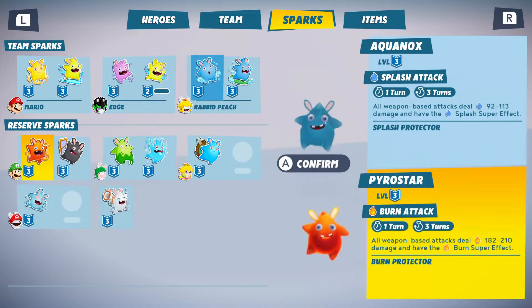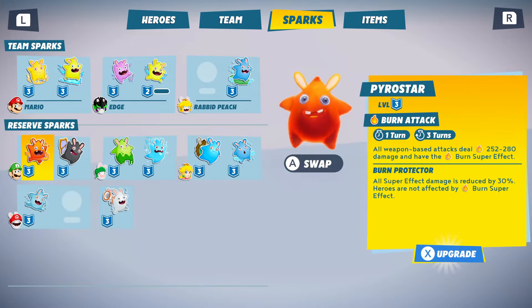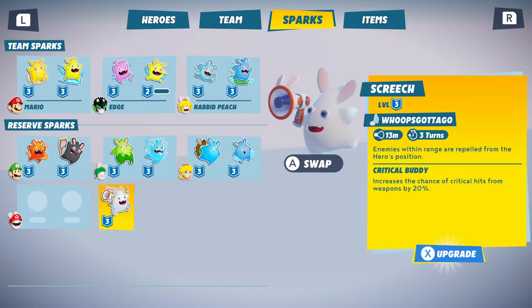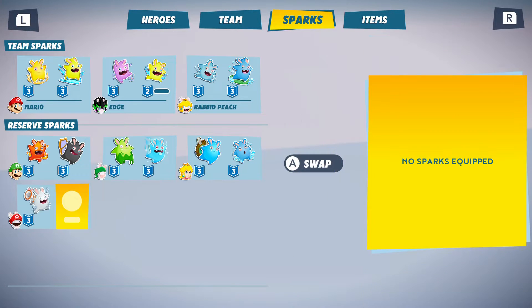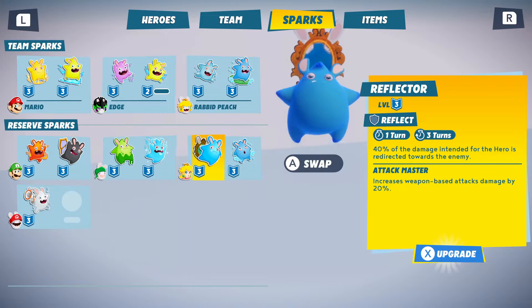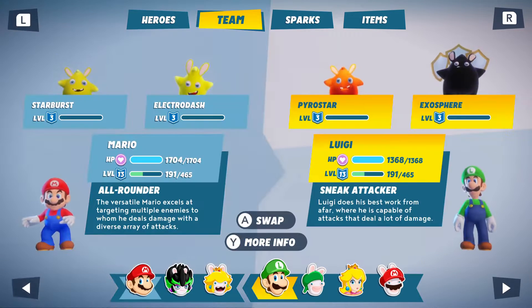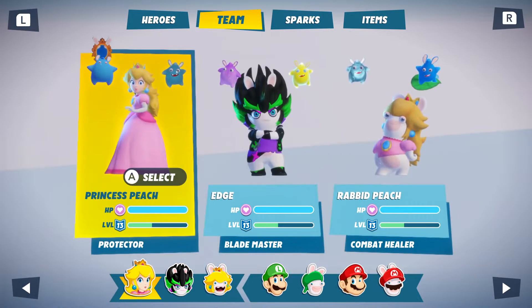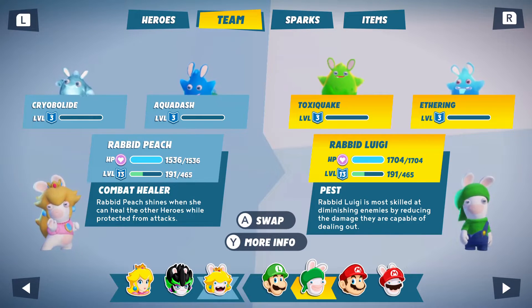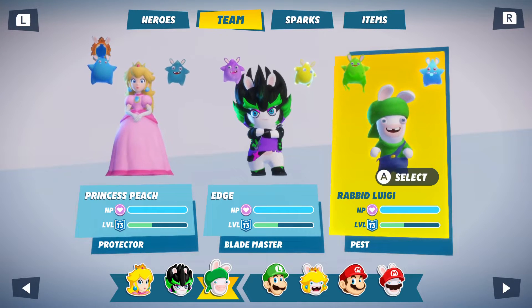I reckon we go and give the Aquanauts to Peach - so Peach will take the Aquanauts. We'll go and give Frostbite to Rabbit Peach. For Rabbit Mario, you'll keep the one called Screech. So we've got Peach with the Reflector and the one named Aquanauts. I'm going to switch to the main character - we're going to play as Peach, keep Edge, and let's have Rabbit Luji back in the party since we haven't used Rabbit Luji in battle for a long time.